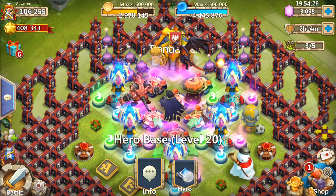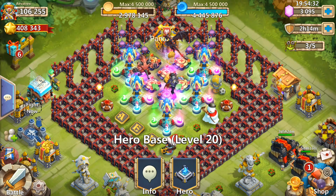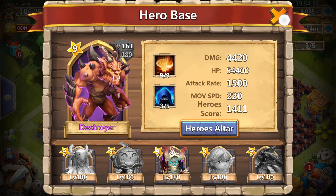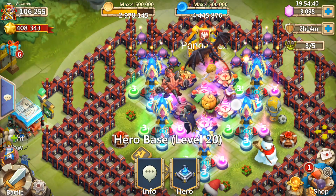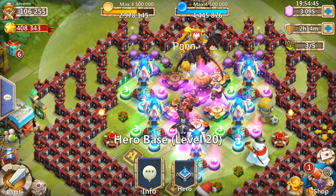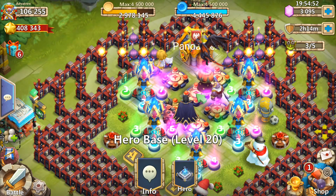For heroes, we want Vlad over here to always try to attack the flyers that come through, because in HBM Monsters T there are actually a lot of flyers. We do have Destroyer up here because when he procs, unlike Mino, he actually does hit flyers as well, so that can be crucial.